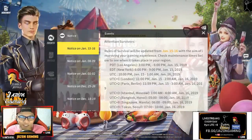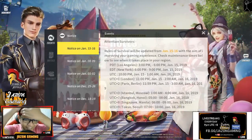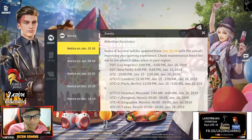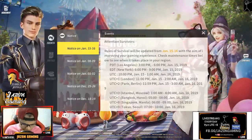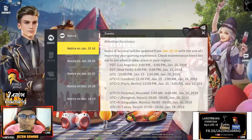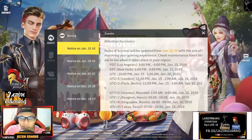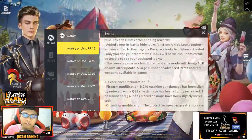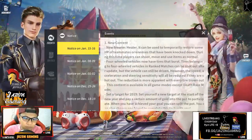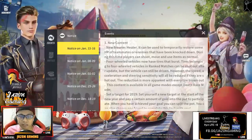Welcome back to another Rules of Survival update. Here we are again with another weekly update. Let's go ahead and check what's new in the game. Looking at all the patch notes, we have a lot of things - a lot of content, a lot of fixes. Just to summarize, I'm going to read a summarized version. So we have the new firearm healer.